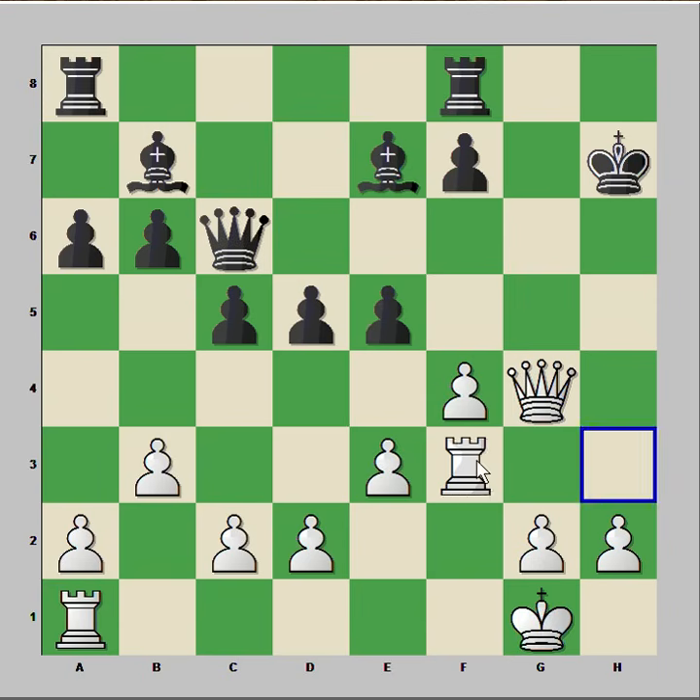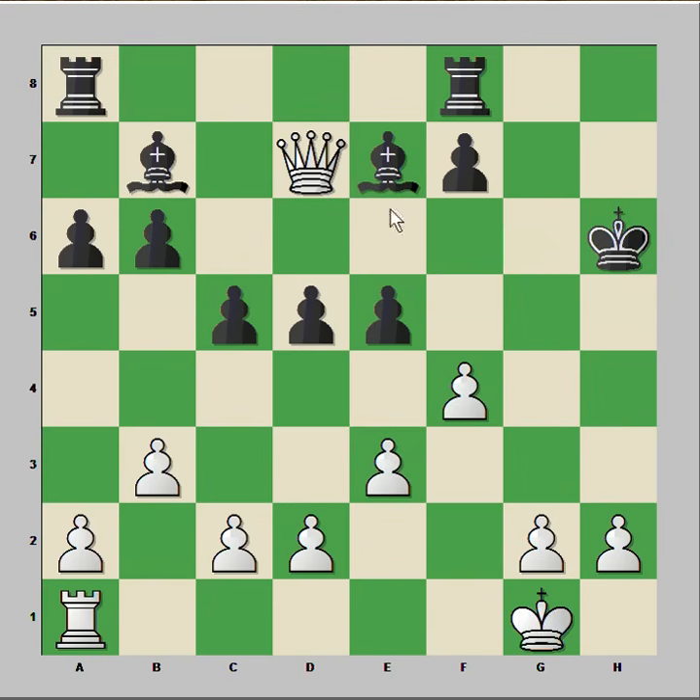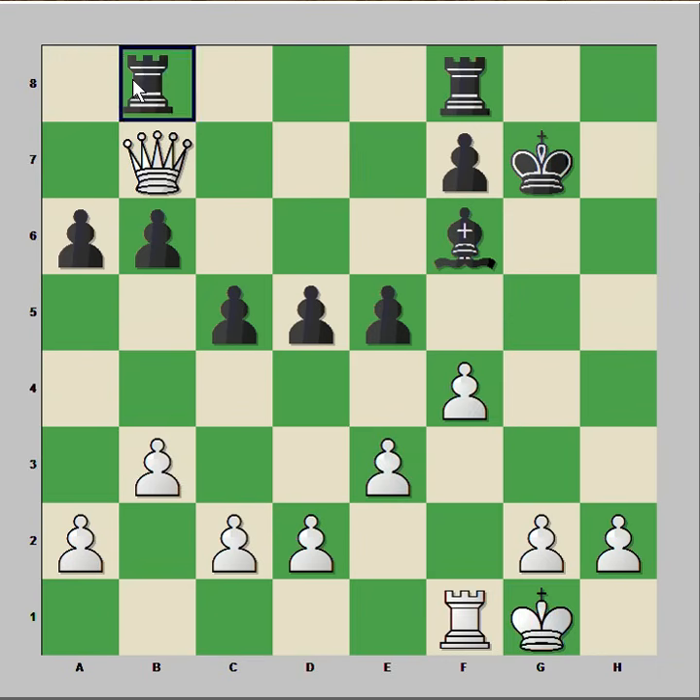So black played e5, rook to h3 check, black blocked with queen, rook takes queen, king takes rook, and it is white to move. How would you continue in this position if you have white pieces? The right move is queen to d7 for king bishops, bishop to f6, queen takes bishop on b7, king to g7, rook to f1. White wants to open the f-file for his rook.